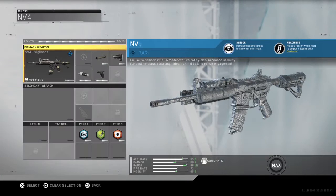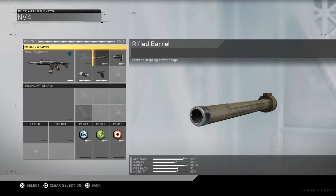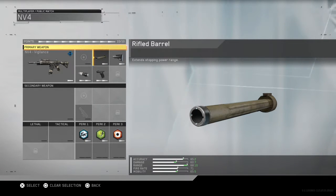Pick the best variant that you've got, that's the first tip. And to get straight into the attachments, we've got the rifle barrel, which is essentially long barrel — it extends stopping power range. Actually, that might be a new attachment, it might not be a long barrel.